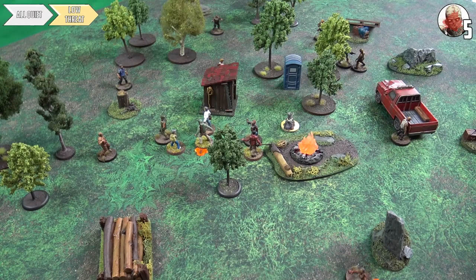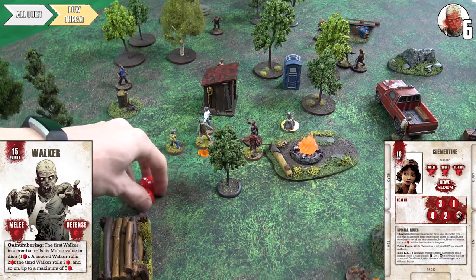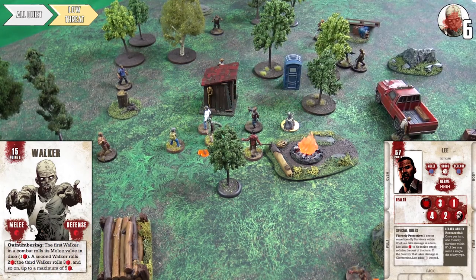Clementine goes into combat — she has two red dice and a white from her claw hammer, making her a super adaptable bruiser. The walker rolls one and Clem easily eliminates it. Lee activates with his hatchet — he gets two versus the walker's one, successfully pushing it away and getting a prone marker. Turn passes to the Hunters: Charlie dual wields two white dice and re-rolls one. He gets two with headshots and murders his walker before he has a chance to panic.